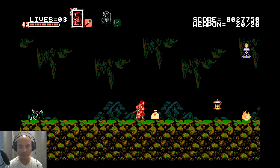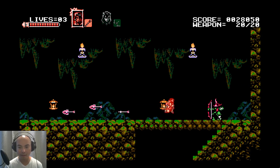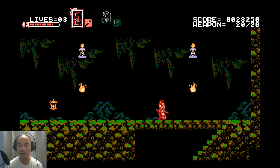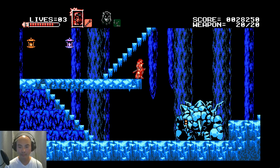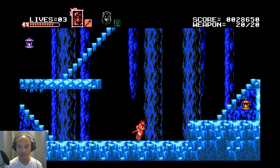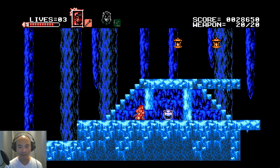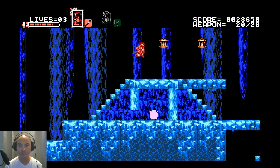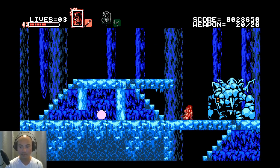New enemy here — just gotta time it well. There's an ice version of an item here. It takes about five hits. Without Miriam I can't get that, so I'm going to have to come back and get it later.